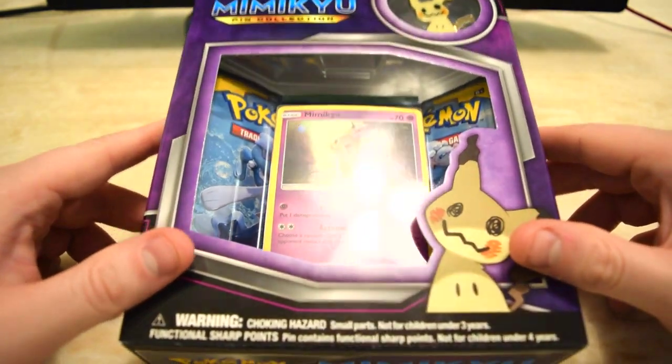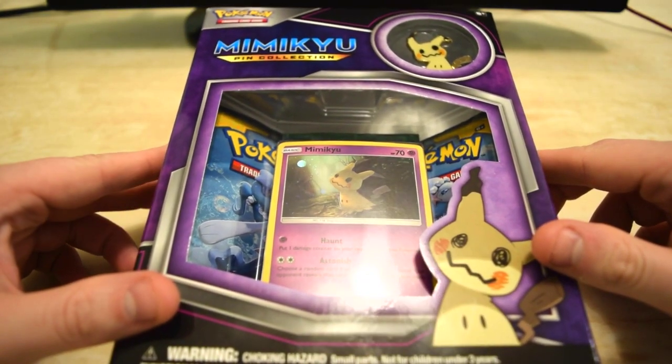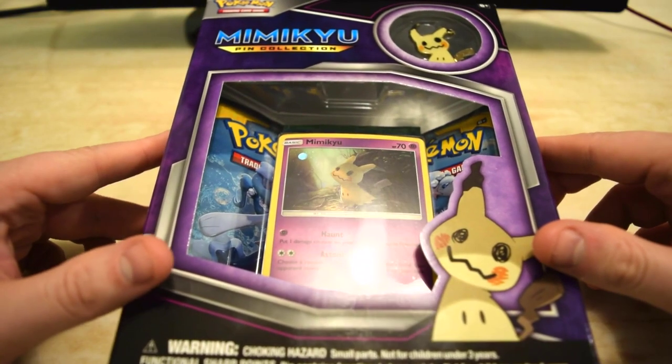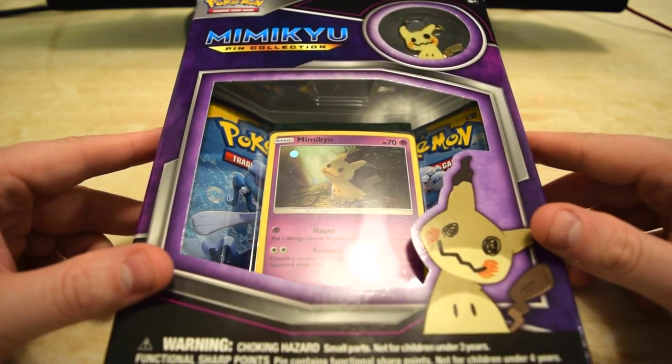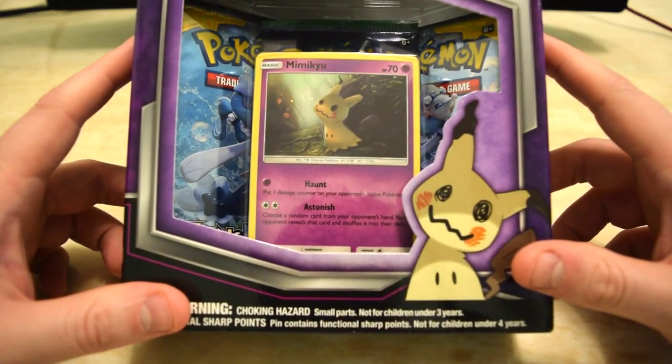Welcome back everybody. We're going to crack some packs today — we are going to be doing a Mimikyu pin collection box. We're going to crack it open and see what we can pull from the booster packs inside, put the total value all together, and see if it comes out pretty good or not. Without further ado, let's crack this thing open.